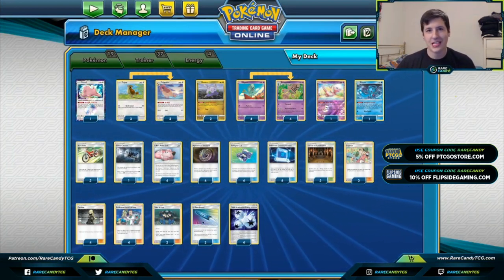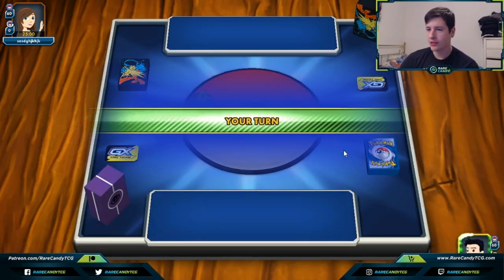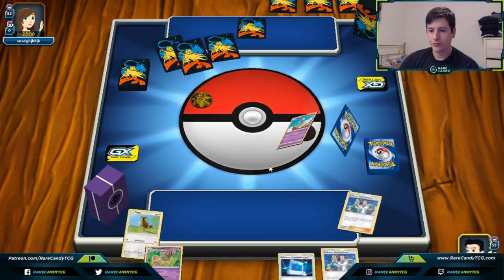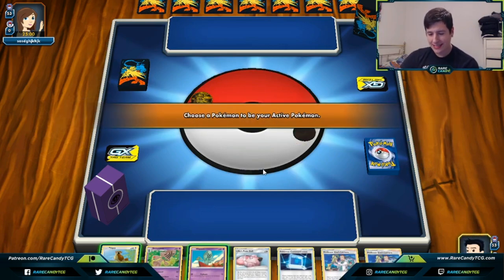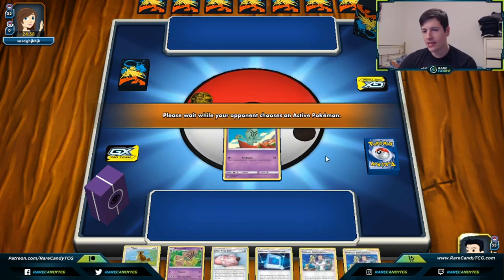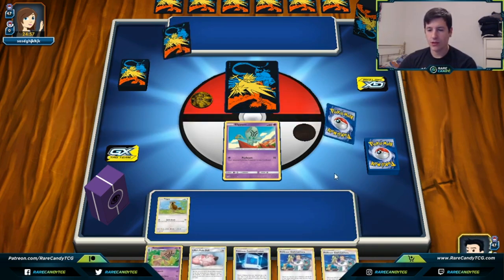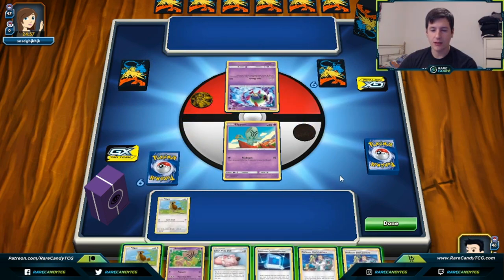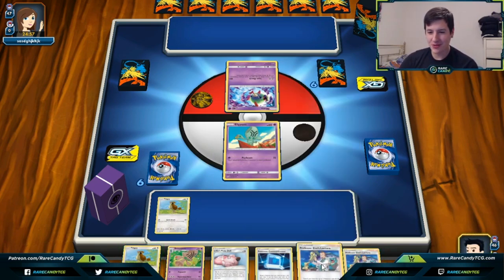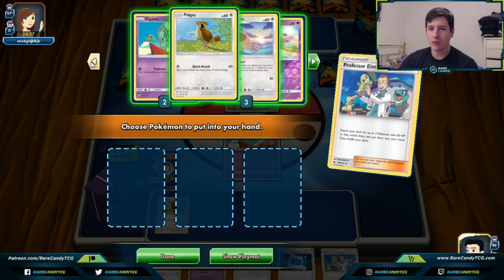Now let's head into some games to show how this looks in action. We win the coin flip and choose to go first — that's a decent hand. We'll start with the Elm here since we're going first. Our opponent appears to be on Lost March, so maybe we'll get knocked out turn one. I feel pretty good about this though — Goomy and our Poké Dolls are going to be really good.